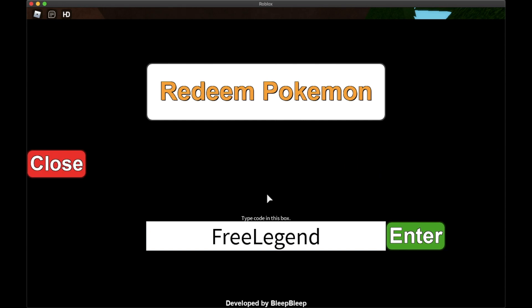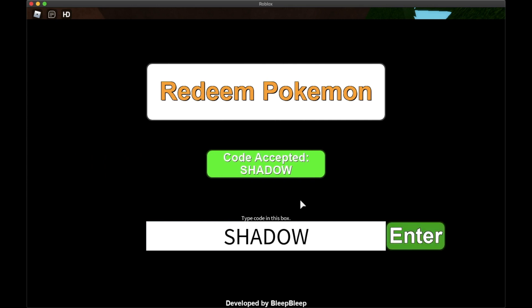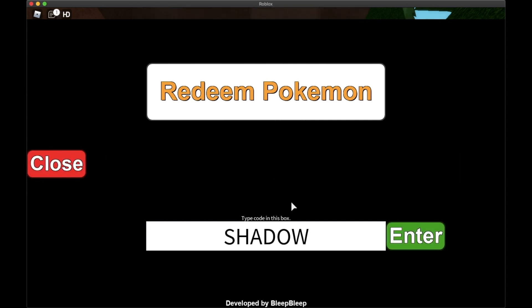The third code is all in caps, so go ahead and turn on Caps Lock. Then type in SHADOW and click Enter. As you can see, we've gotten another one.